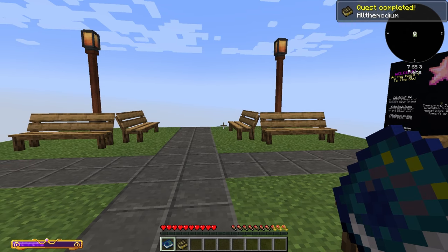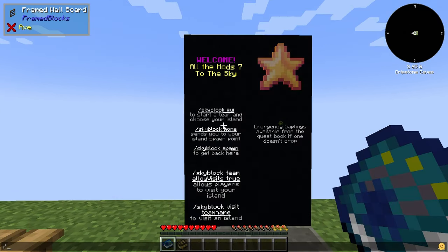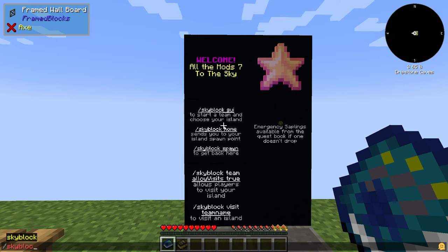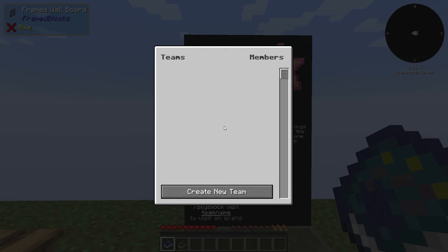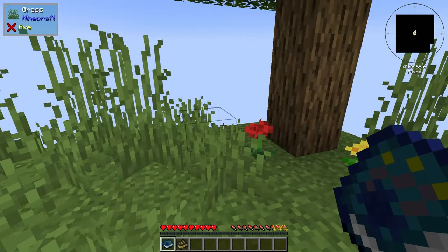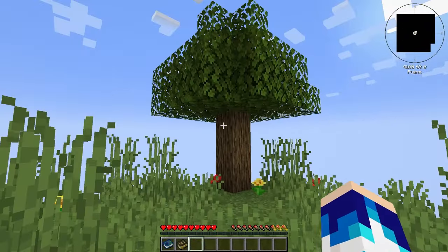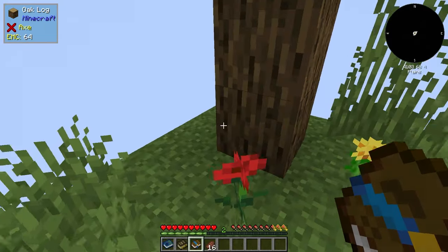Hello everybody, and welcome to episode one of All the Mods 7 to the Sky. To begin this mod pack, we need to do slash skyblock GUI, create a new team, click create. Then we now have an island. We also have a tree, which we're going to need to chop down.